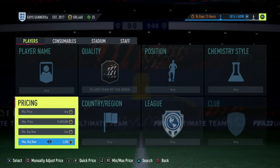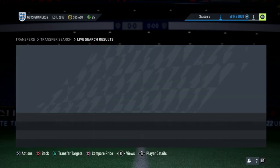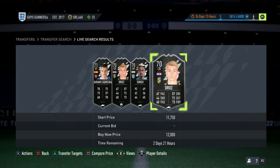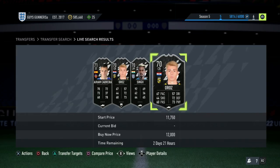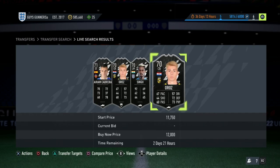You can also use the compare price back out method with the Silver Team of the Week cards, which is where you go to the cheapest Team of the Weeks on the market. As long as there isn't more than one card over the hour mark, you compare the price of the card over the hour mark and then back out. What this does is it refreshes the market every single time. So every time you compare and back out, a new card could pop up on the market which could potentially be a deal. For example, if a card pops up for 9k, then we would pick that up, list it for 11,750, make it the cheapest on the market and take the profit after the sale.